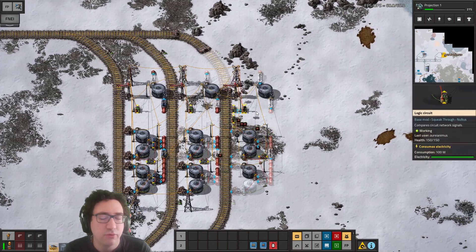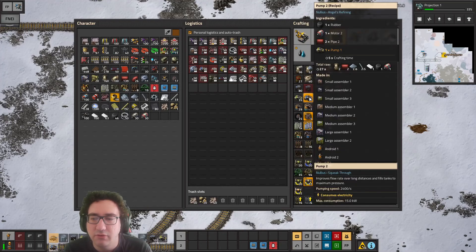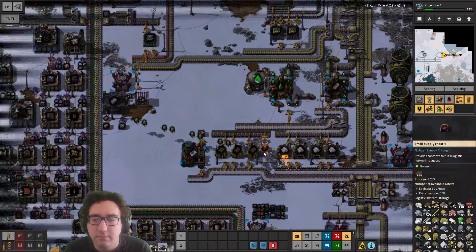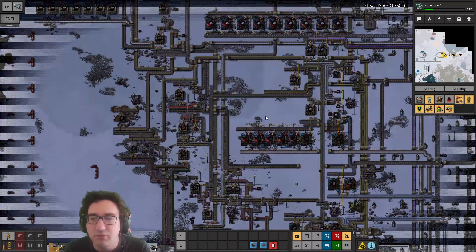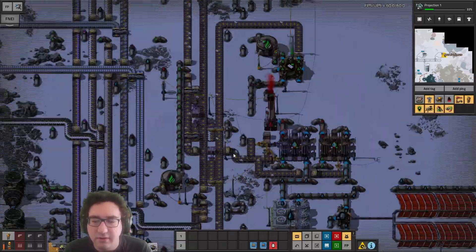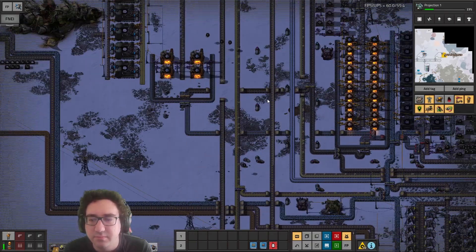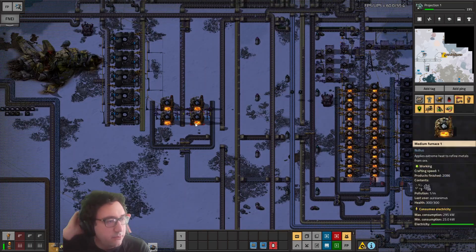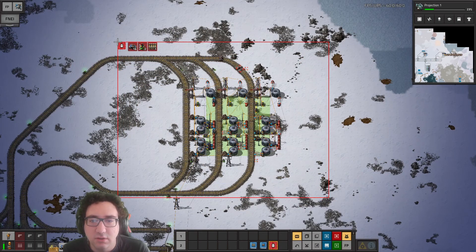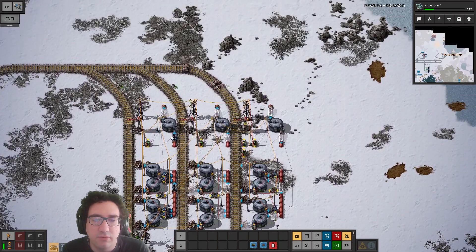Yeah, we actually do need a ton of those — let's try and get that in here. The iron is not great. What's the deal? Yeah, it's mostly processing. We could extend this a little bit but other than that we're kind of stuck. We have some stuff over there which we need except for pumps — we do have all of this ready to go.